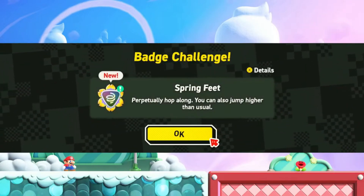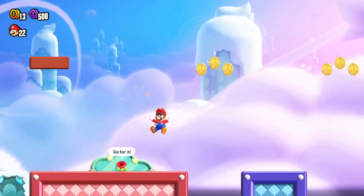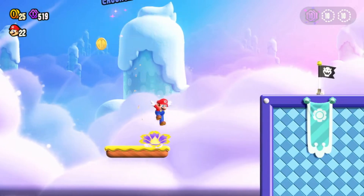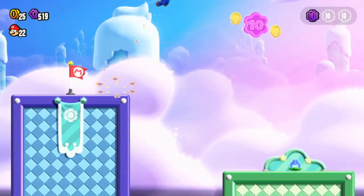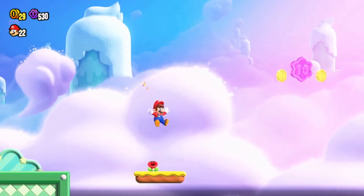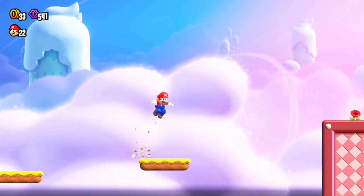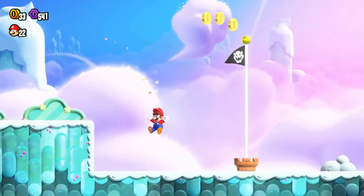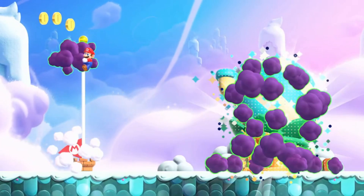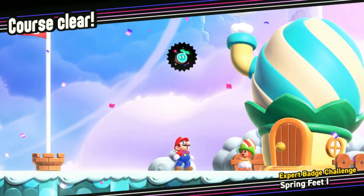So we perpetually hop along and you can also jump higher than usual — we have to jump the whole time basically. Alright, we got it! We got all three of them — nice. We didn't do it perfectly, but it's okay. We're going to do them all perfectly at the end of the game, go through every single one and get all the courses 100%.